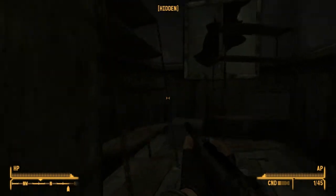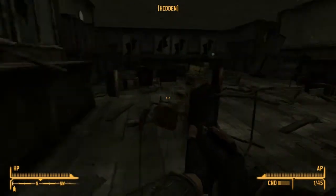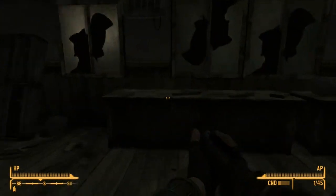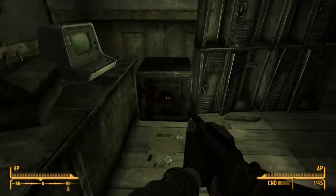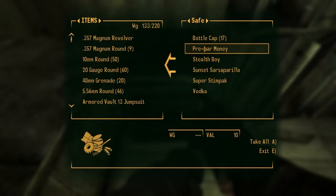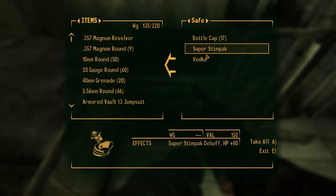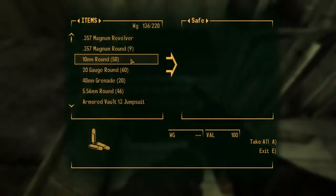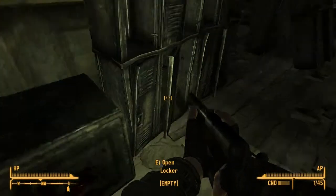Maybe it's over this way — no. Did I even unlock anything? Oh, the safe obviously! Lots of stuff: beer, bottle cap, stealth boy, and some lovely vodka. That was the wrong button — exit, there we go.